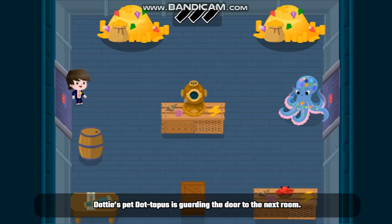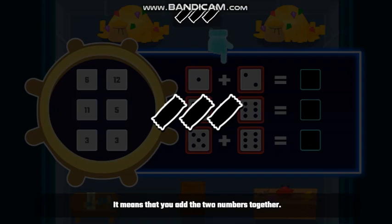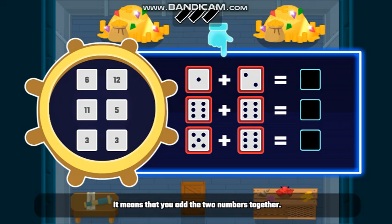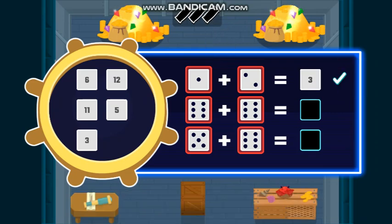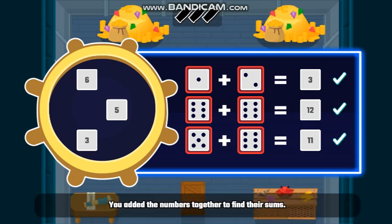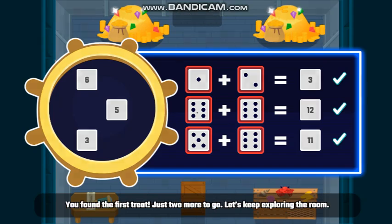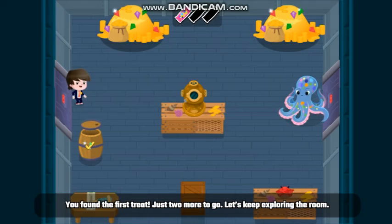Dottie's pet, Dottopus, is guarding the door to the next room. If we get the Dottopus treats, we can pass. This is the plus symbol. It means you add the two numbers together. The answer is called the sum. Good work, Agent! You added the numbers together to find their sums. You found the first treat! Just two more to go! Let's keep exploring the room!